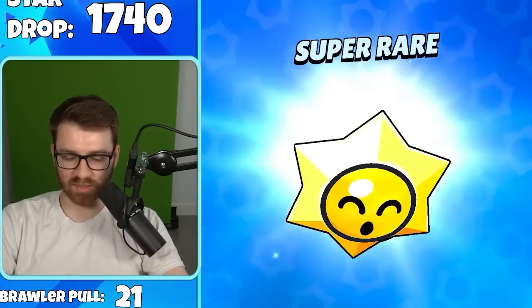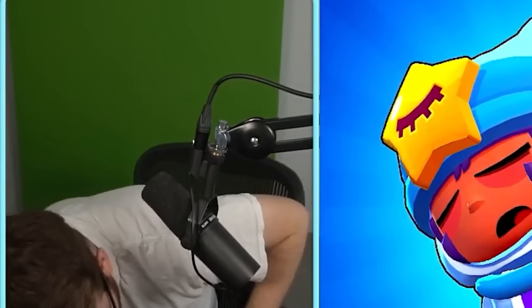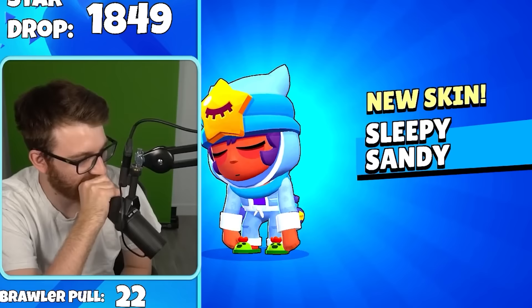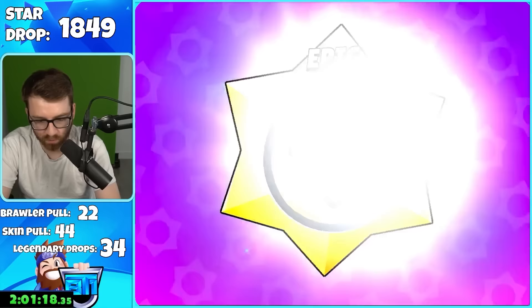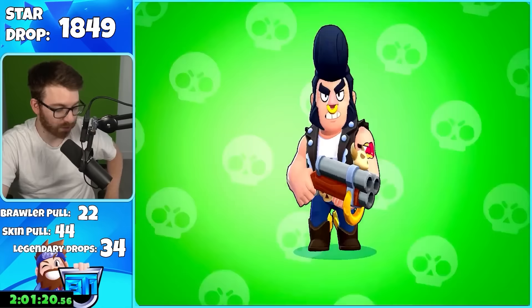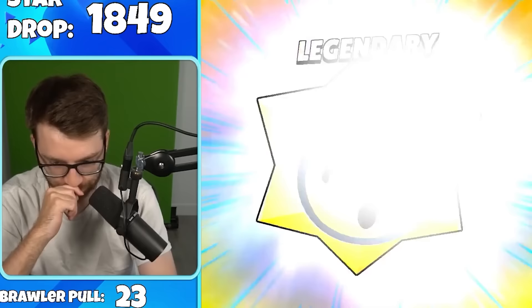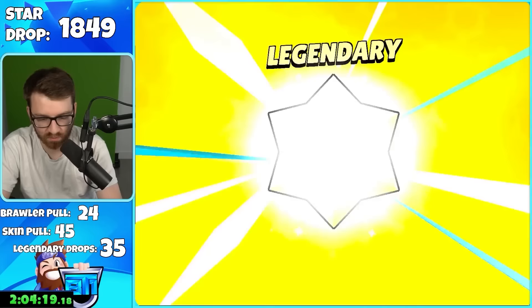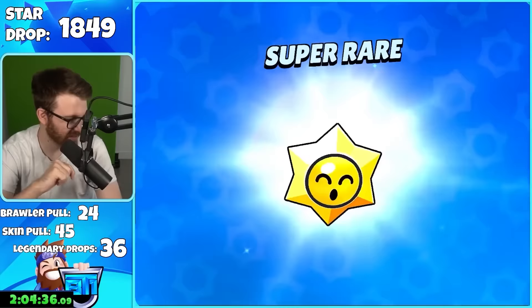Epic pull — I got spooked, thought it was a legendary. My brain was so confused — it's because Sleepy Sandy looks exactly like regular Sandy. Brawl Stars is back to trolling me. Over 50% of these brawler pulls are Bull — he's taking up the majority. Legendary, legendary, legendary — then a good skin. Legendary, legendary luck — Lou hypercharge, I hate Lou but I'll take it.